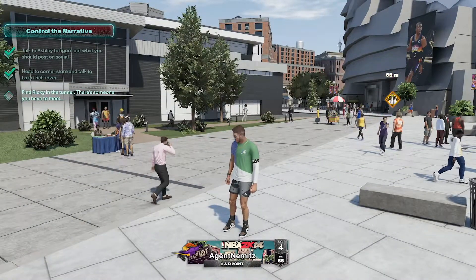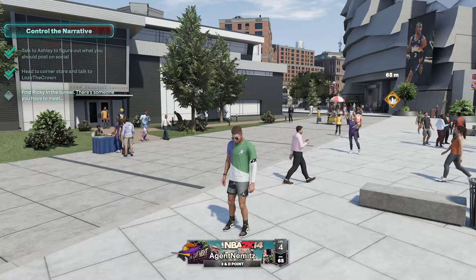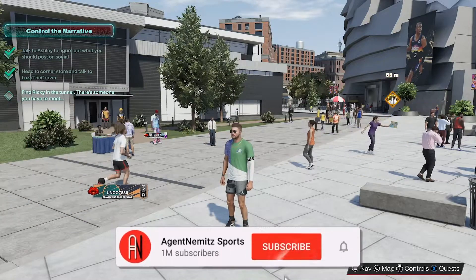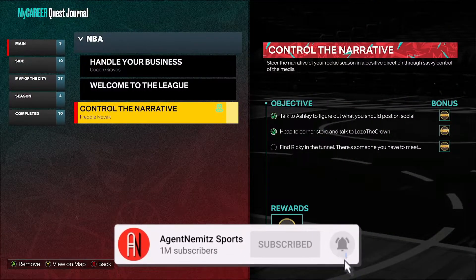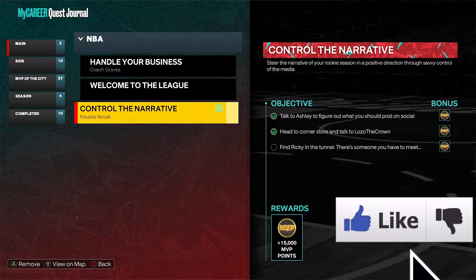We're totally customized and repped out too. If you didn't watch the last video, we did a bunch of quest side stuff. If you want to know how to do the face scan, I did a tutorial on it, so go check that out. There's a lot going on. Obviously there's the quest — you can see the one on our screen: Find Ricky in the tunnel.